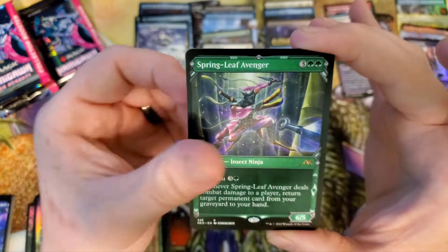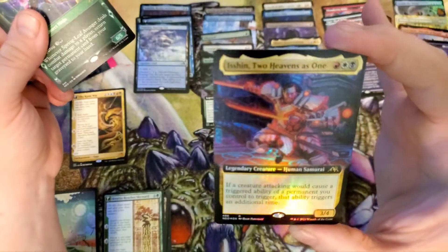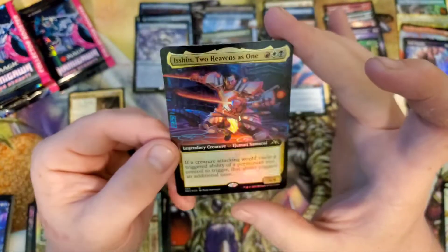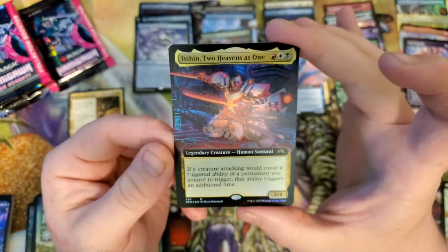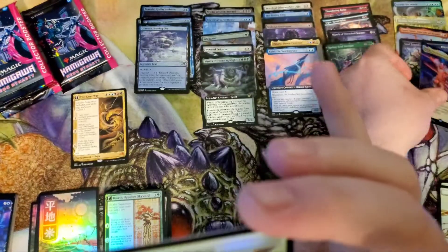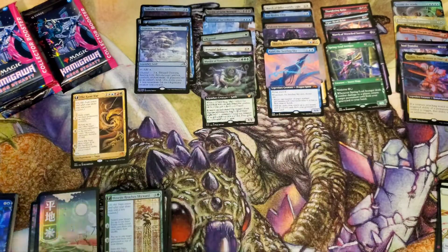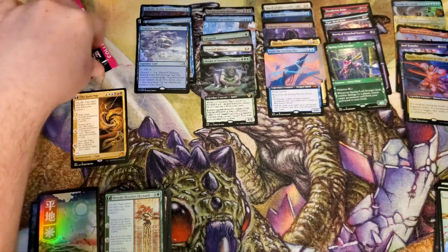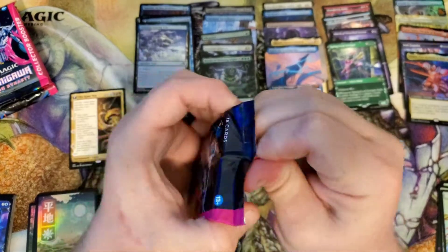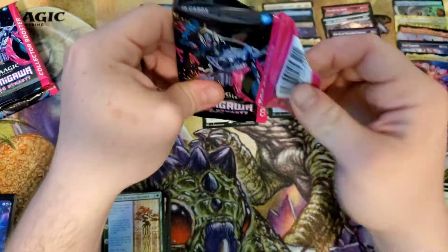Springleaf Avenger. And is she in Two Heavens as One? That's gonna be a popular commander. I already have a Mardu — it's Edgar Markov. But that would be a fun one to do with everything kicking twice. For sure would be fun to do. Not bad — that was a little bit of a pick-me-up pack. Got a Mythic and some other stuff.